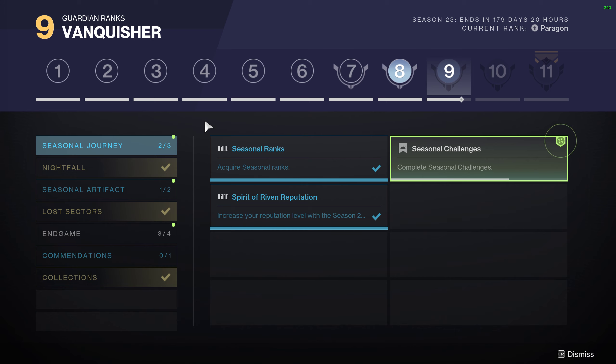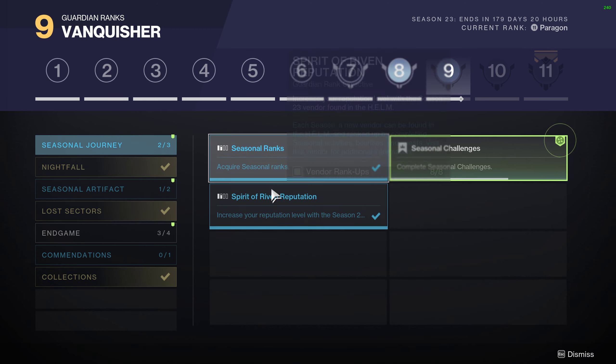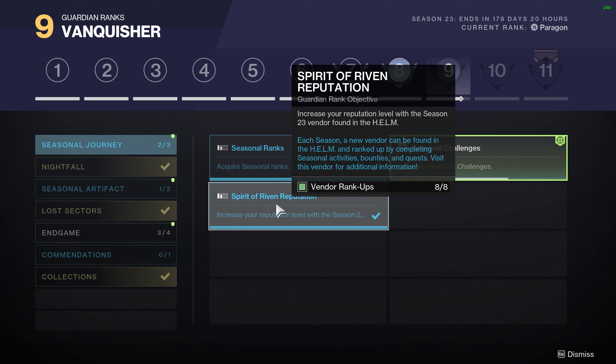We're going to start out with the Seasonal Journey. In here it's going to be Seasonal Ranks — getting halfway through the Season Pass, that's Seasonal Rank 50, which is where I'm at. From there you're also going to have to get to Vendor Rank 8 with the Vendor this season, which is going to be Riven — the Spirit of Riven.